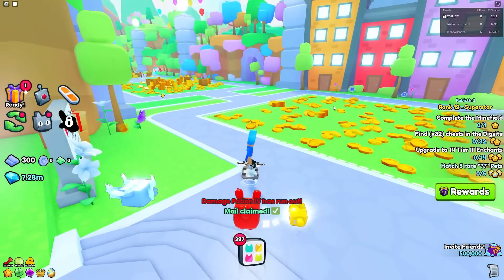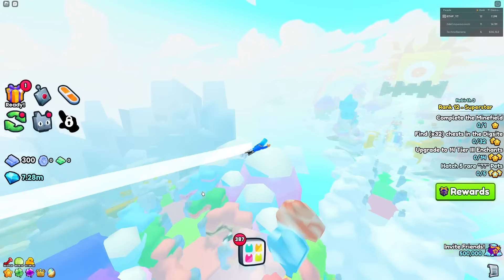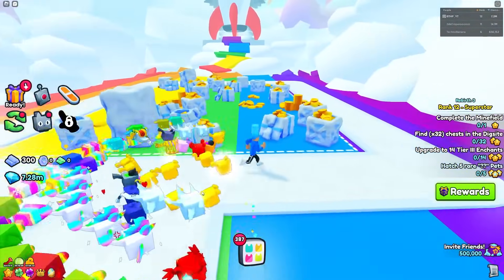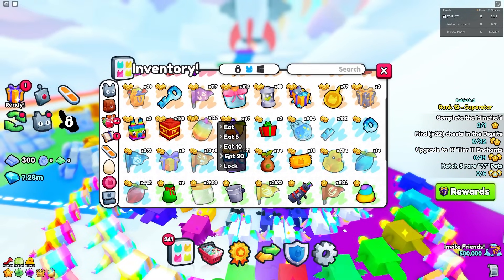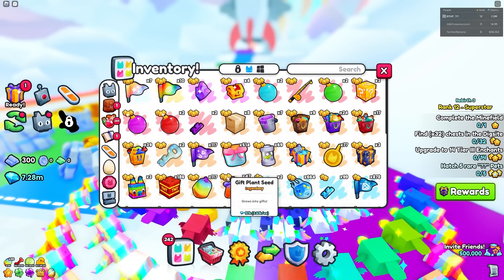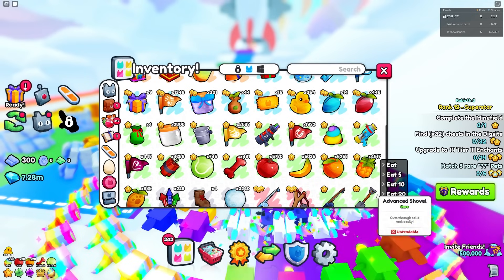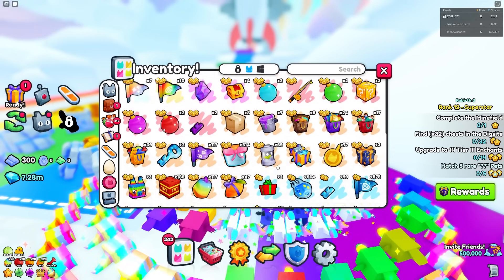Okay, so for this method it's fairly simple. What you want to do is go into the last area — first, second, or third zone — it doesn't matter which one. You want to put on these boosts right here: the 20 fruits, 20 rainbow fruits. Then you want to put on all the toys — basically the apples, the oranges, and especially the pineapples — you want those on.